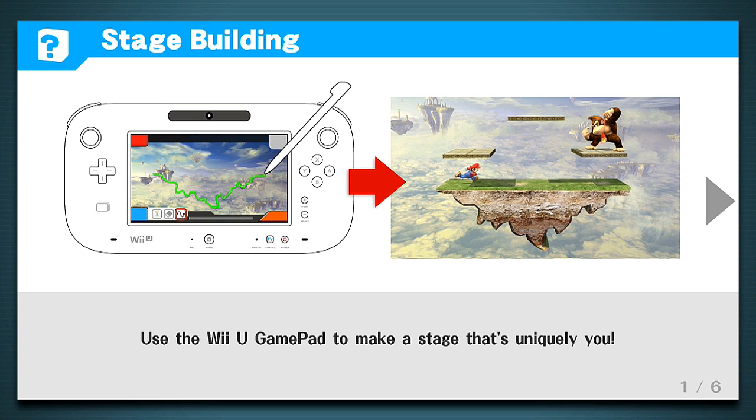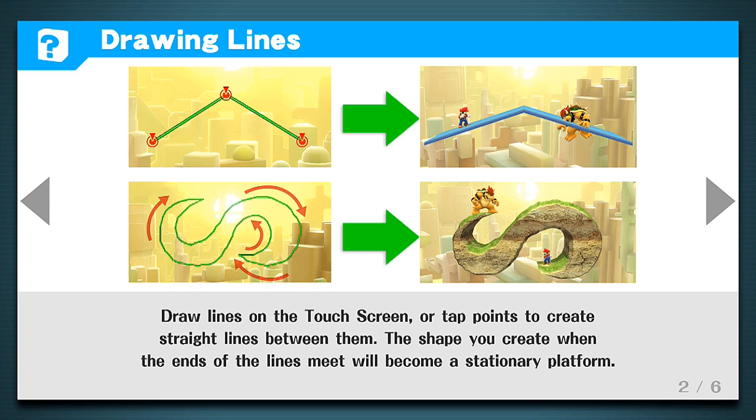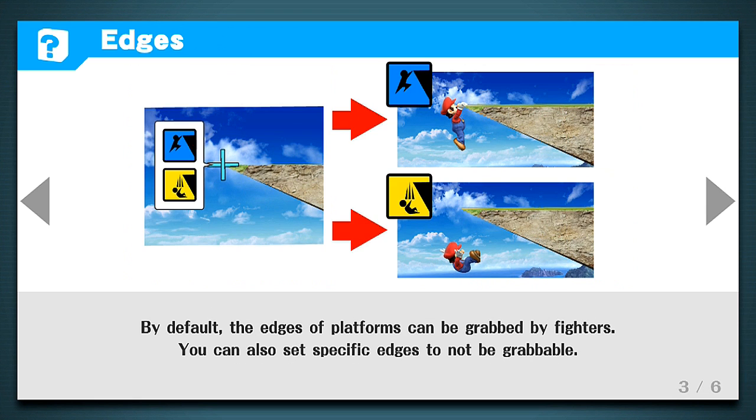So what is this right here? 'Use the Wii U GamePad to make a stage that's uniquely yours.' I've got the Wii U GamePad in my hand with the stylus already. One of the coolest features of this game is that you can actually draw out certain parts of the level design — you just touch the screen and all that good stuff.